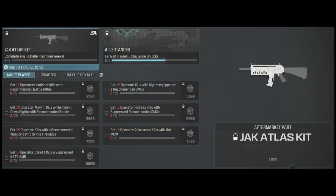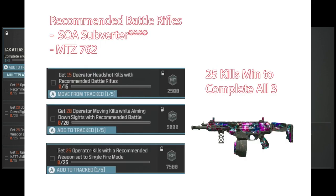Grandpa newbie reporting for duty with Season 3 Week 6 challenges — it's a tale of woe. Let's get into it. You need four weapons: a battle rifle, and we'll group these challenges together.